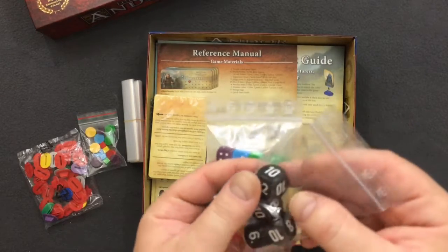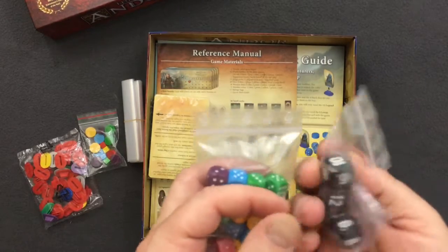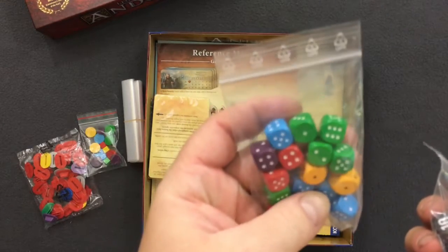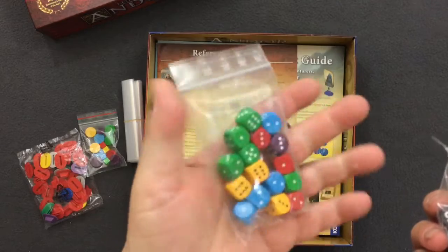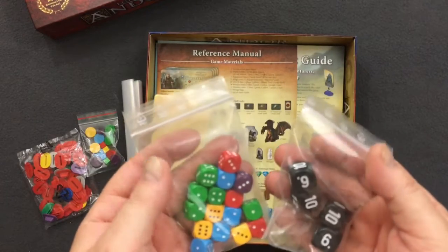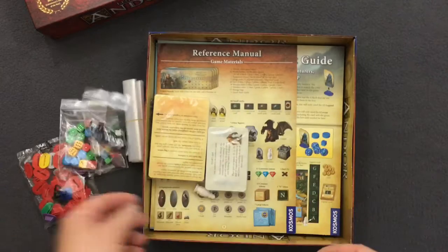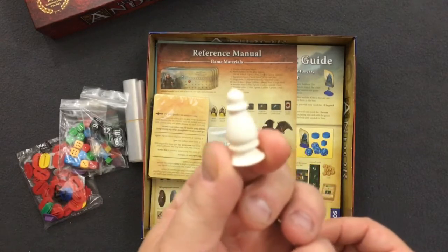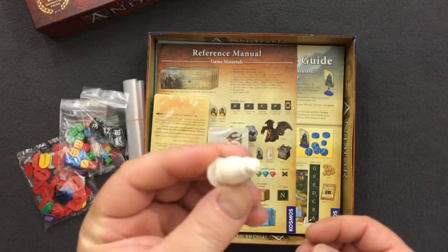Non-standard dice: 12, 10, 6, and 8. And then some smaller size standard style dice. These are very light — I think they're wood, not plastic at all. So that's pretty cool. And then one lone piece, probably for the active player or starting player.